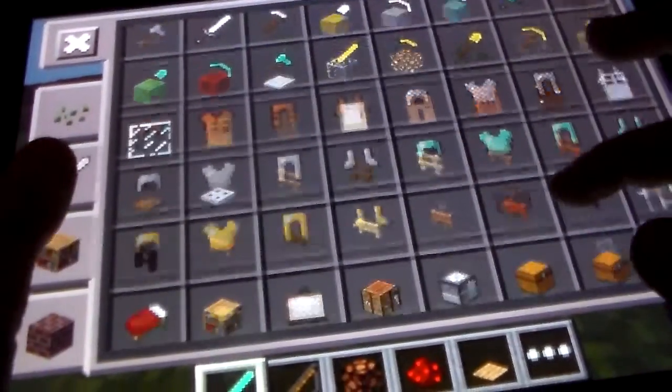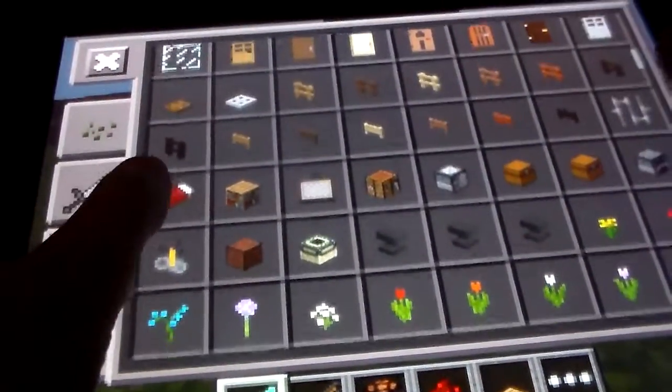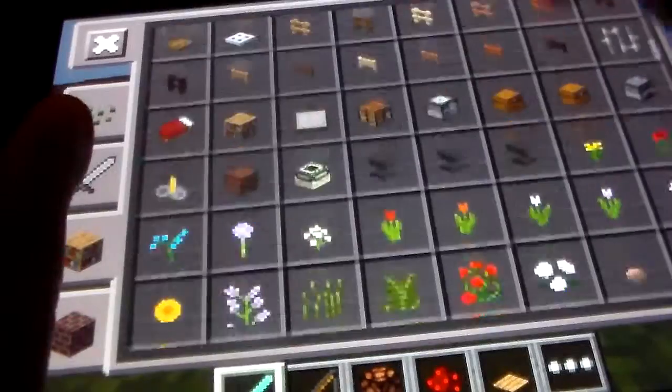These are sheep, you make beds out of them. You can make different colored wool. These are all the different colored wools.